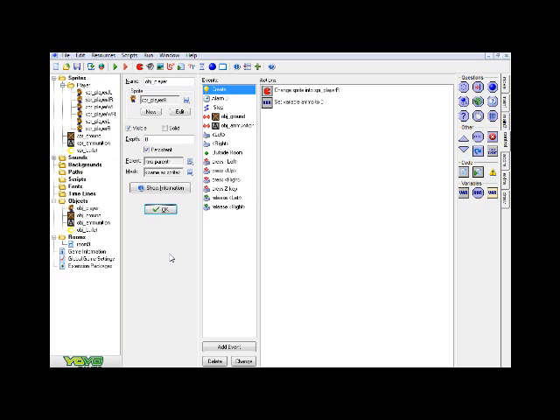Anyway, getting into the tutorial here, because I don't want a mile-long intro, I'm going to show you guys how to create shooting in your game today. Before you see all these different events and want to exit the video, let me just tell you — we're not going to be needing all these different events, probably only like four or five of them, or maybe even less. Let me give you a brief overview of what I'm going to be showing you.